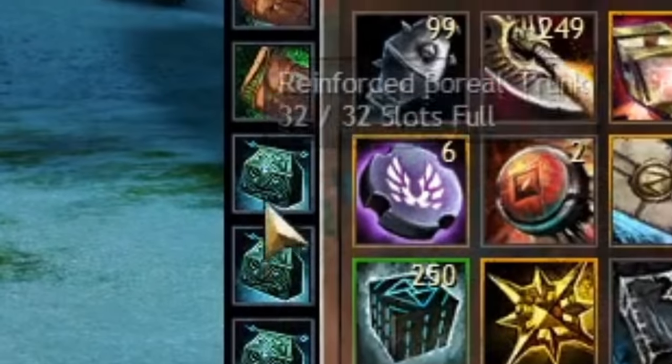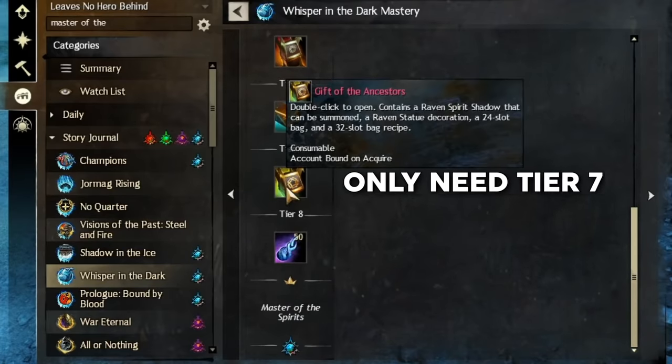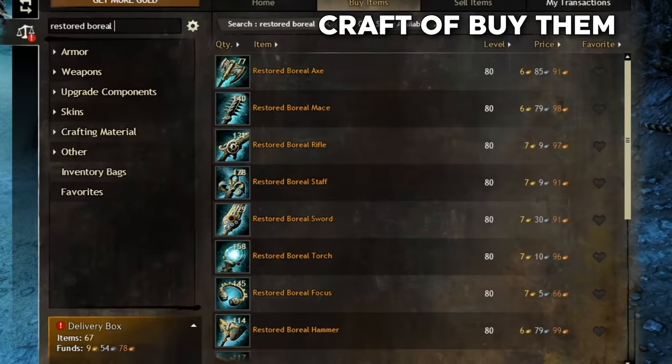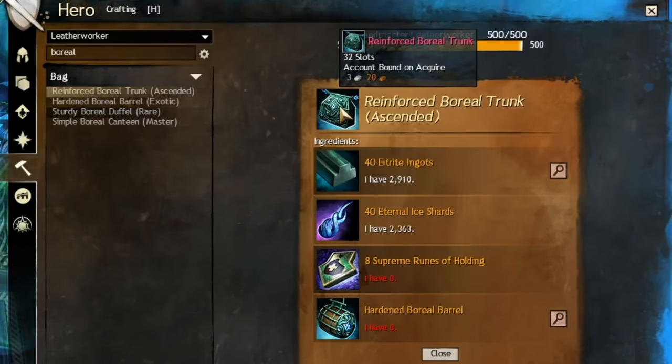After that, the next bags you want are the Reinforced Boreal Trunks. To get the recipe, work on the Master of the Ancestral Forge achievement. You need to acquire many of the restored boreal weapons — you can buy them or make them. You will get the recipes for the 20, 24, 28, and 32 slot boreal bags while doing this.